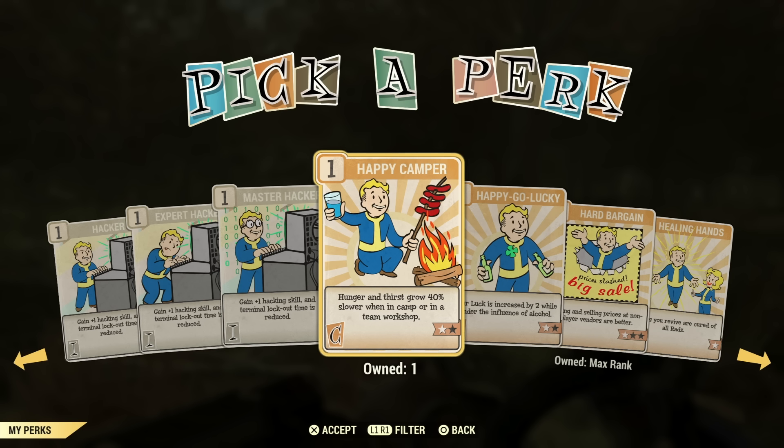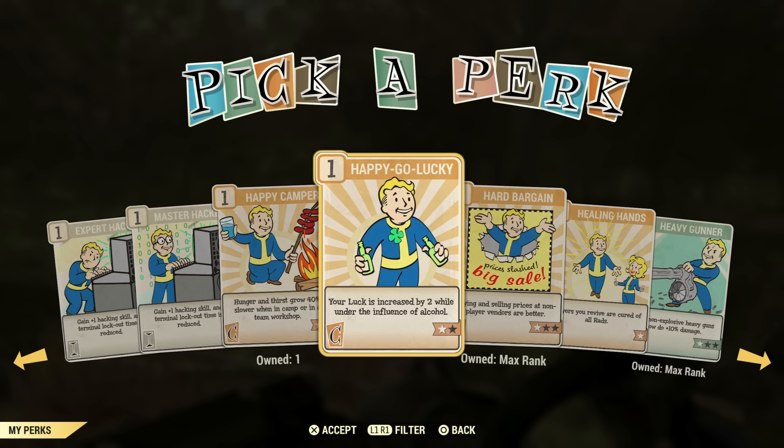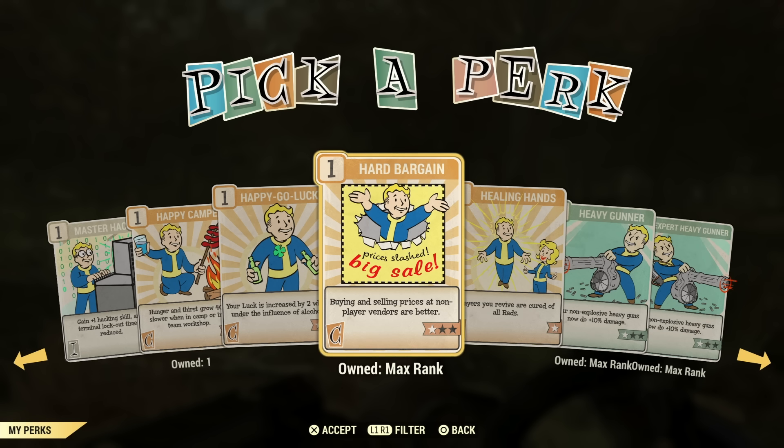Happy Camper is not really too useful unless you're going to be building a lot. Just have food and purified water at your camp — not worth a perk card. There's another perk I wouldn't use either — I don't know why you'd want to have your luck increased for it. Not a popular one for sure.